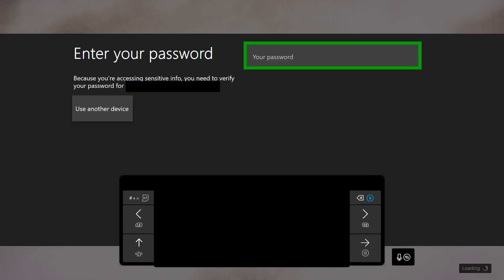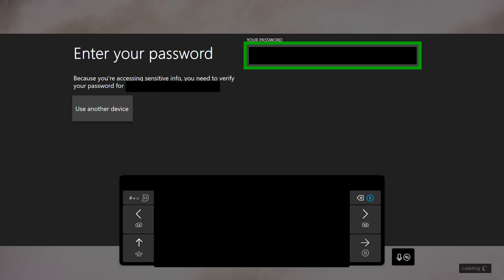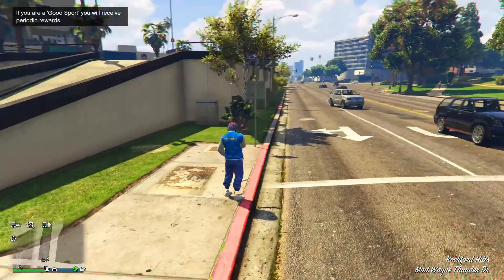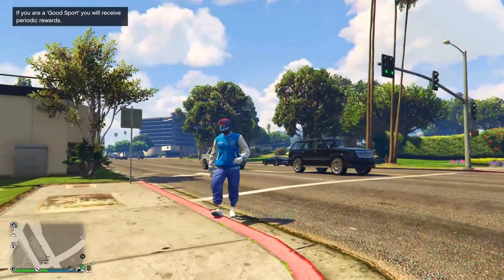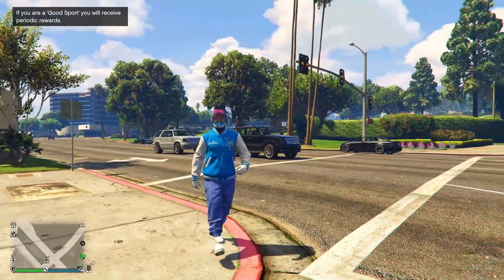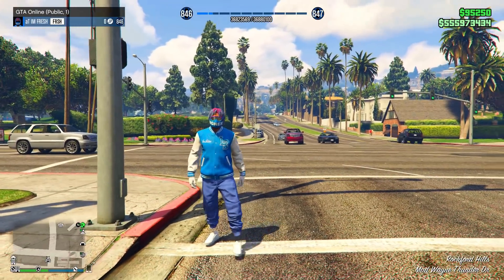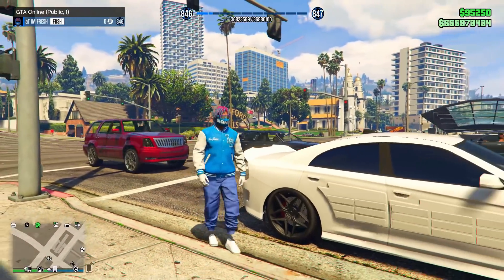After clicking OK, it's going to ask you to put your password into your account — just put your password in and click OK, then click Allow. From here that's literally it — you're going to load into a new session and you're now done with the Xbox solo public session glitch. Once you load in you'll be the only person there. You can see pressing down on the d-pad shows I'm in a public session completely by myself.